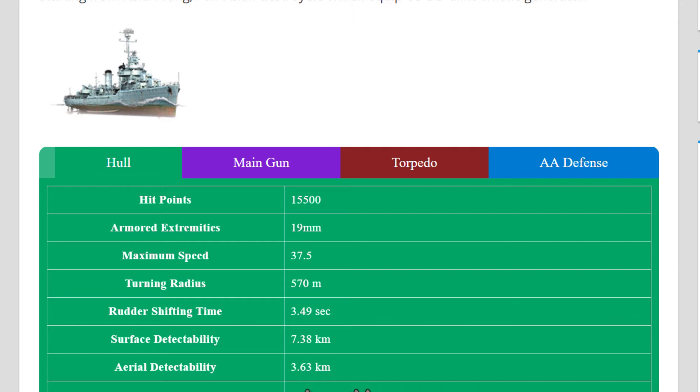It's basically a Benson, but not quite. Air detection is 3.63, surface detection 7.38. I honestly believe if you have the camo and the captain's concealment expert skill, you will have this ship at 5.8 kilometers detection. So even with modules and everything, it's 5.8.